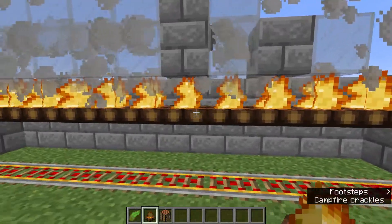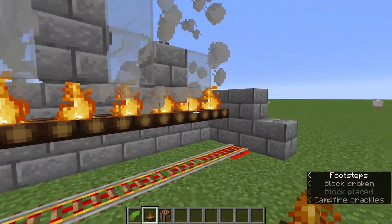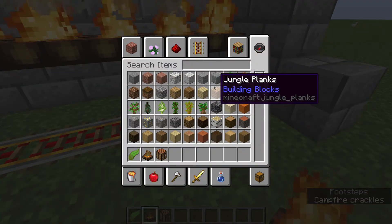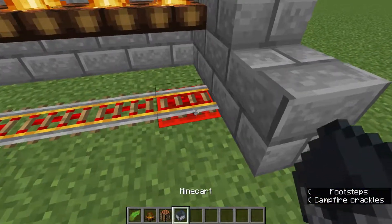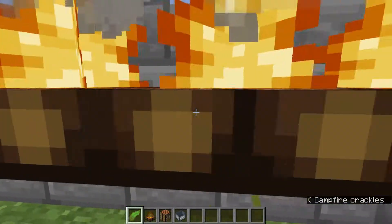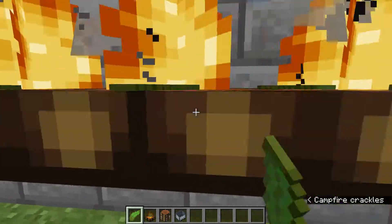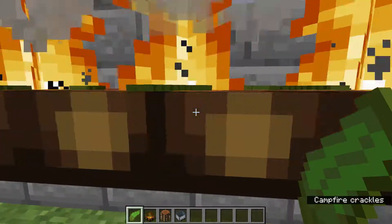You have to place the campfire like this, and a power drill below, near it. And you need one minecart. You just have to ride in. In a few seconds, you will cook the item in the furnace.